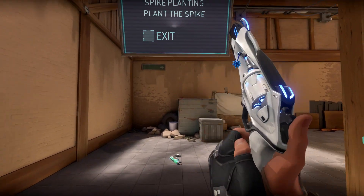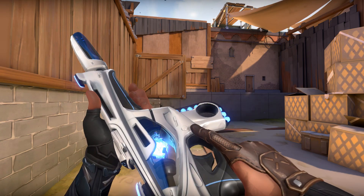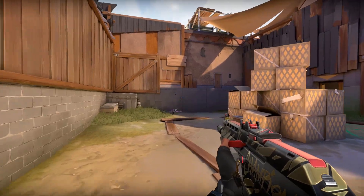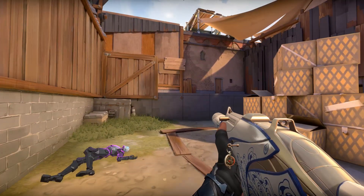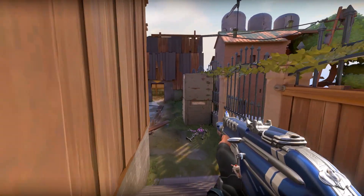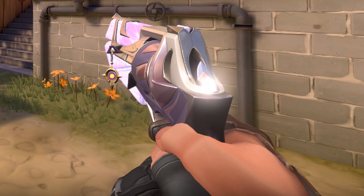Always easy and always stylish. Equip the Yoru buddy with any of the Ion stuff. The Chamber buddy matches perfectly with the Champion's Vandal. Swing back to the 60s with the Rootbeer Float buddy and the Luxe Vandal. Show some girl power with the pink variant of the Sentinels of Light and the Astro buddy.